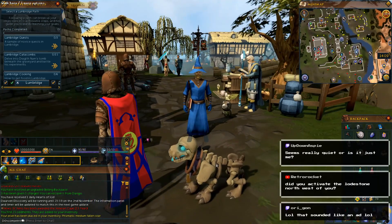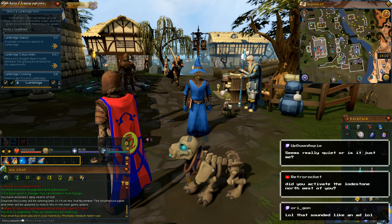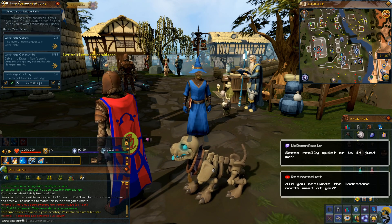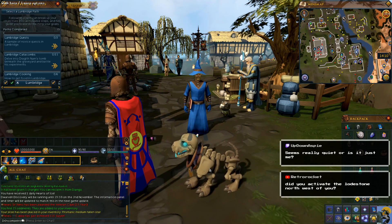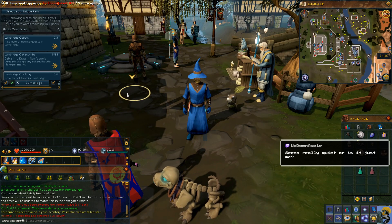Look at this skeleton dog! Hey, skeleton dog. Did I activate the lodestone to the north of me? I don't think so. Let me go try to do that. How do you do that — do you step on it?